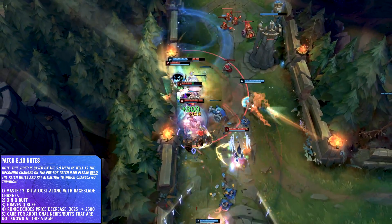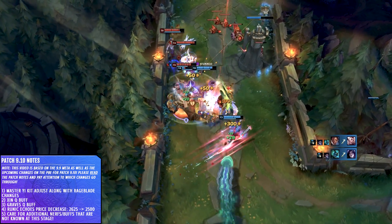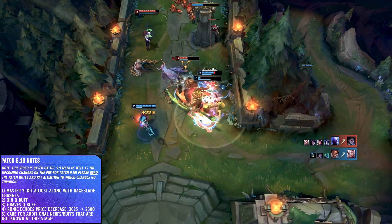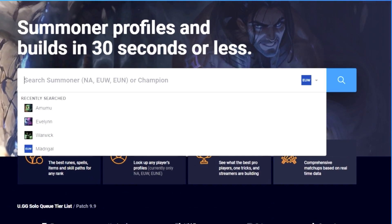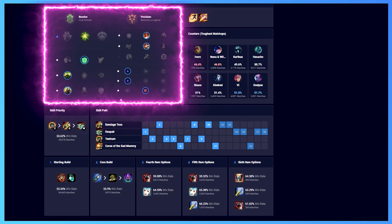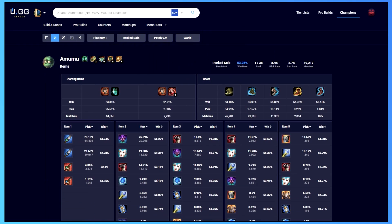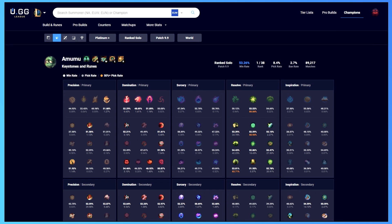If you want to maximize your LP gains and climb the ladder, but if you're having success with something a bit off-meta, let us know in the comments. Should you want to pick up one of these champions, head to u.gg's build and rune page for the best win rate items, rune sets, and skill order. You can also use their items and rune build pages to find new winning combinations. For all your League of Legends needs in 30 seconds or less, head to the link in the description.